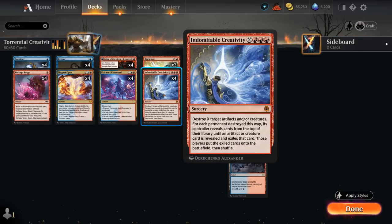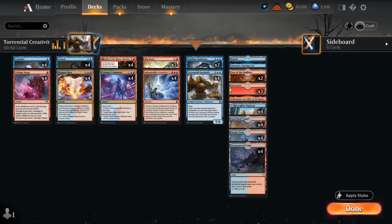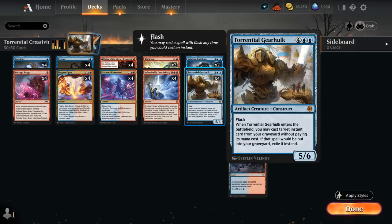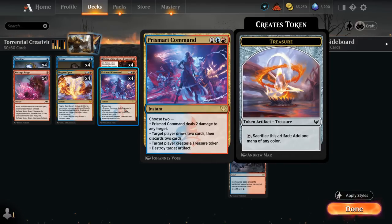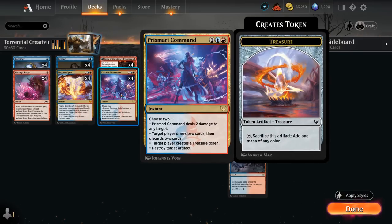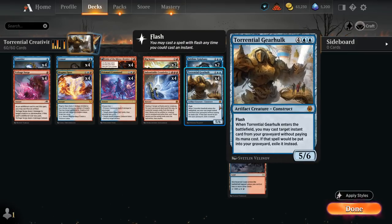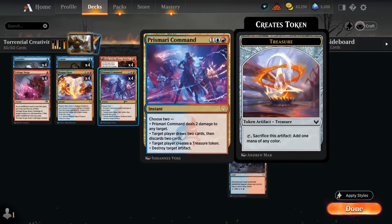If we Creativity for X equals 2 we get to find two Gearhulks, which is also fun. Once Fable transforms into Reflection of Kiki-Jiki, it's amazing alongside Gearhulk — we can copy it, get its ETB effect again, and get more value from our graveyard. Prismari Command is also great cast at instant speed; on end of turn we draw two, discard two, make a treasure, and can discard cards like Magma Opus or Sublime Epiphany.